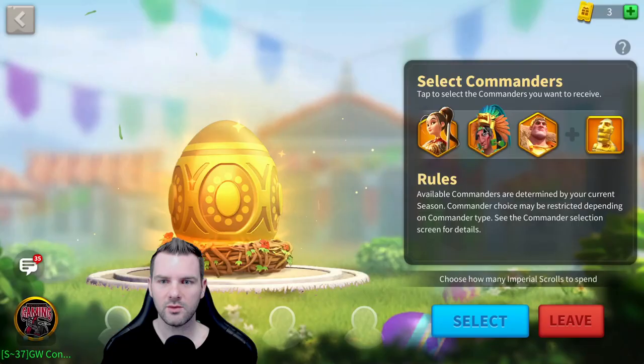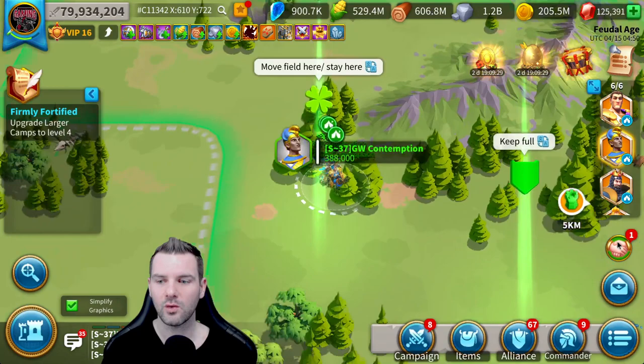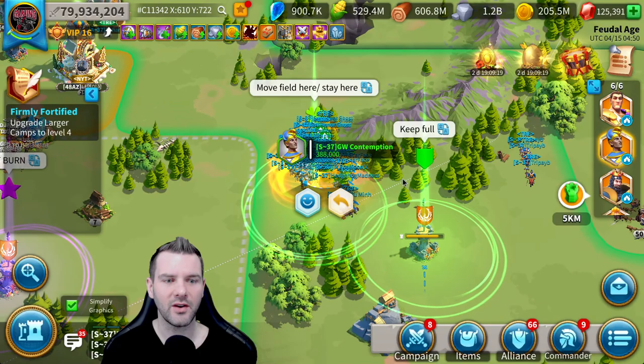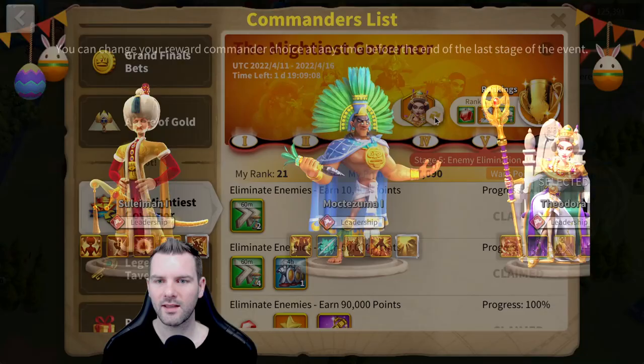We're going to do Team Draw. I am going to max purchase the extra ones you get right here. We're going to open it up and see what's inside. I've heard great things, which is why I'm doing it. It's why I spent my recharge today on the first two bundles — the $5 and the $10 one. We're going to see what's inside; I'll show you the commanders and how it works.